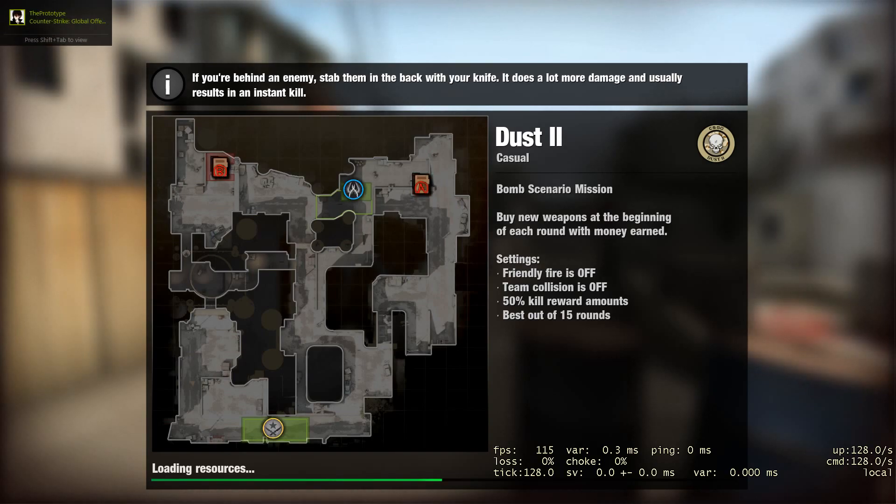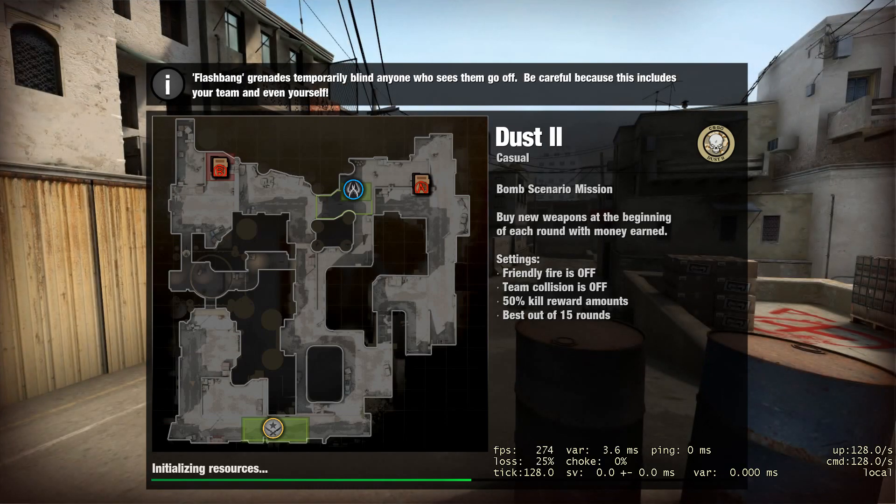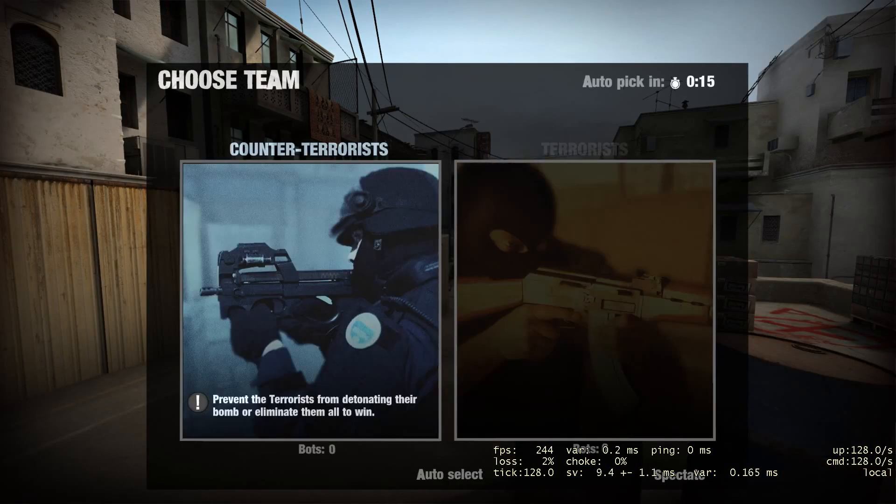So we're going to wait for this map to load. Hopefully it will not take forever. So you're going to continue, go to whatever team, and then open up console and type in these commands.